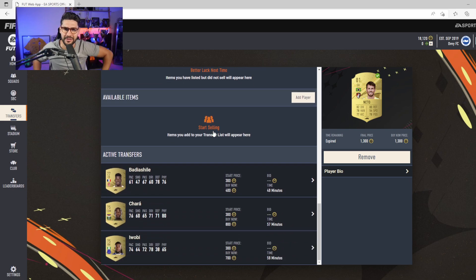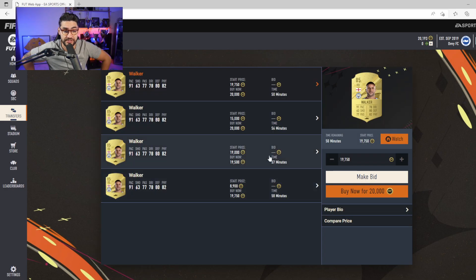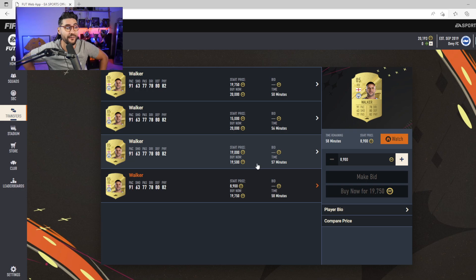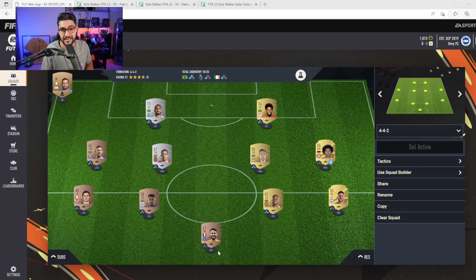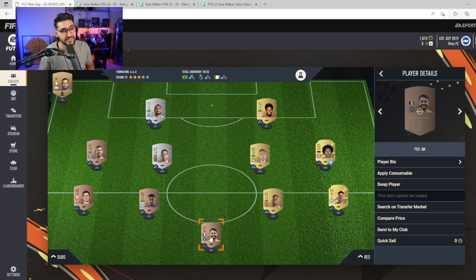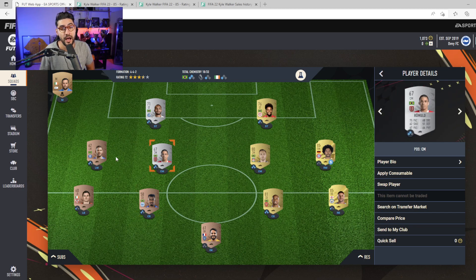So fellas, the conclusion is: sell absolutely everything you have in the club and just buy a meta player that you'll be selling in a few days when the full game launches. This is simple, effective, and it doesn't take a lot of time. If you have more time and want to make even more coins, sniping filters is the way to go — but I'm not going to spend hours and hours on the web app.